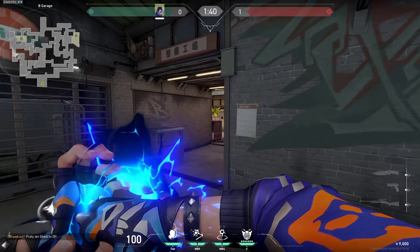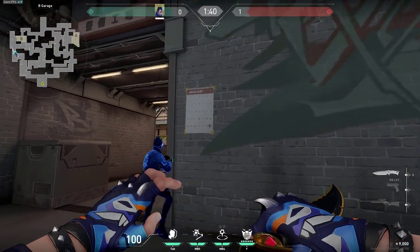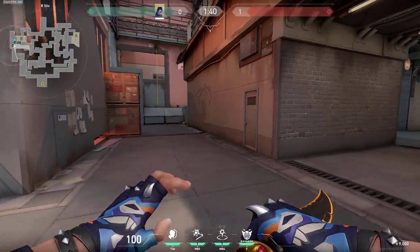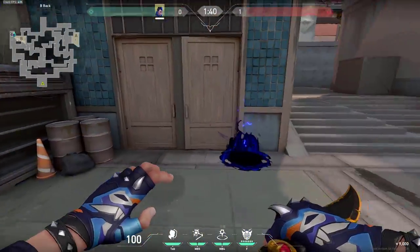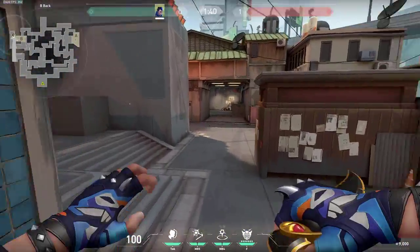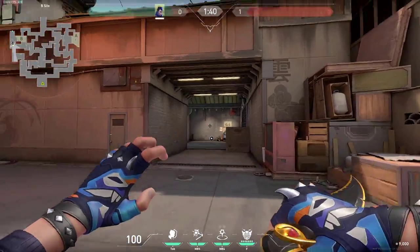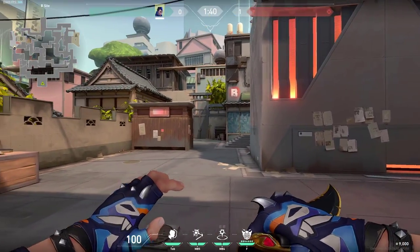On B, the best clone you can use is very simply this one — just send it against the wall and it will go all the way here, clear the abilities that the enemies might be using, and go all the way here. You can combine it with TPing in the back or faking your TP. And of course try to combine it with flashes as well. Very simple and it can get you a lot of info.